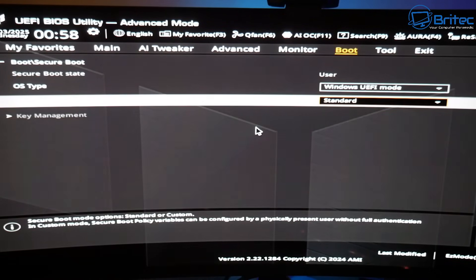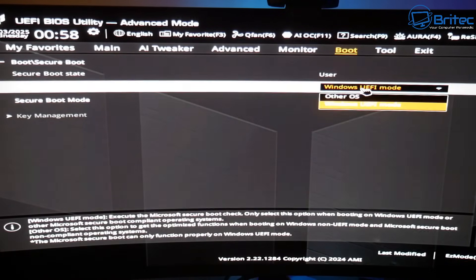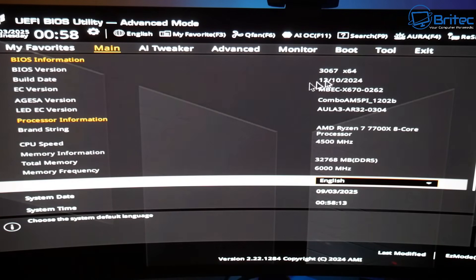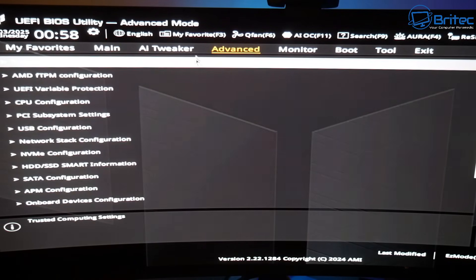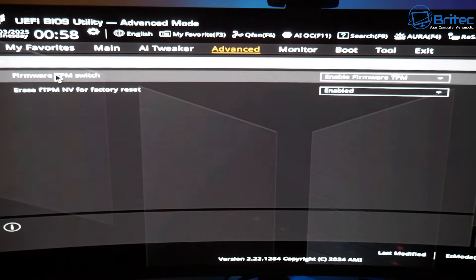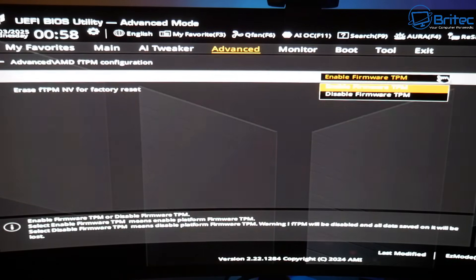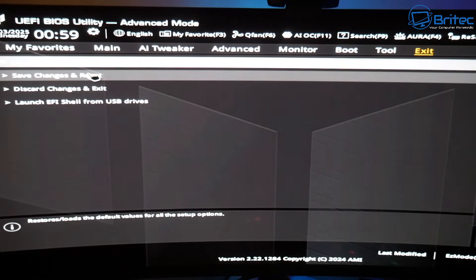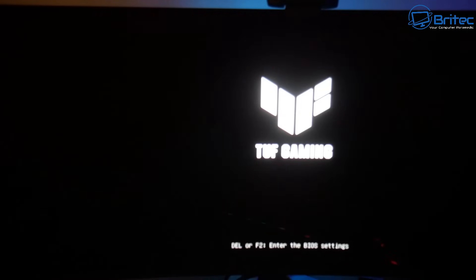Next, go back to the main BIOS menu and go to Advanced. Inside Advanced, you should see something related to TPM Configuration. Click on it and you'll see the firmware TPM option — make sure it is enabled. Mine already shows firmware TPM as enabled, so I'll leave it as is. Once you've confirmed all these settings, save your changes and restart the PC.